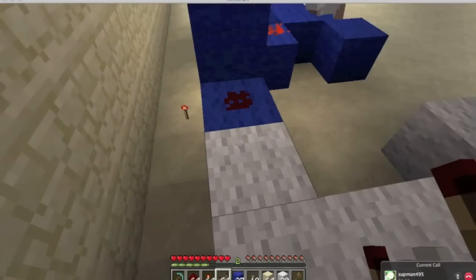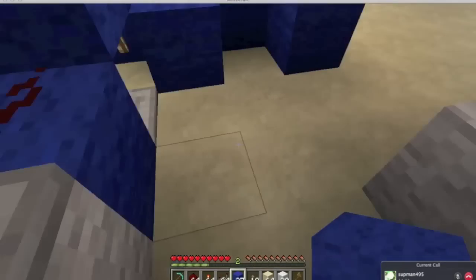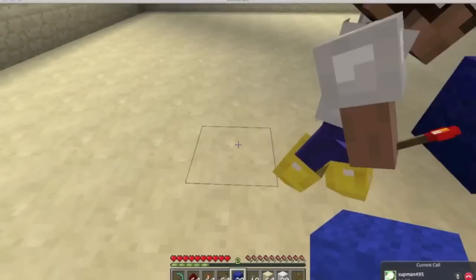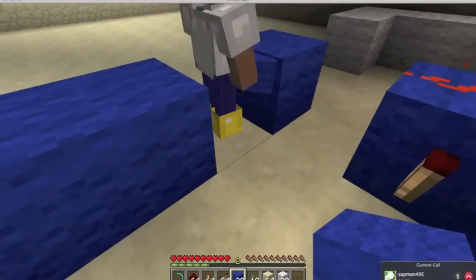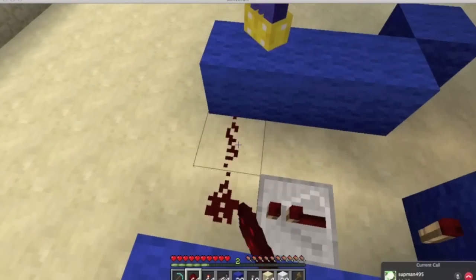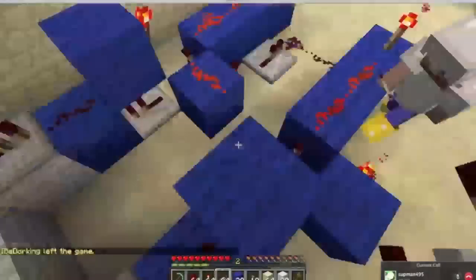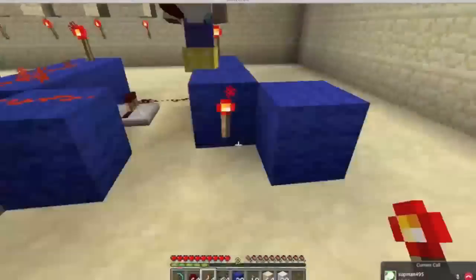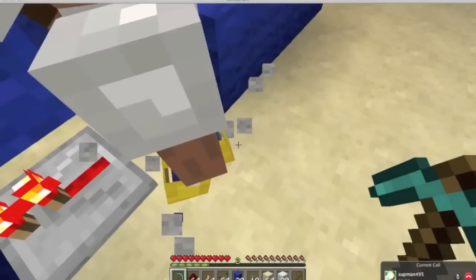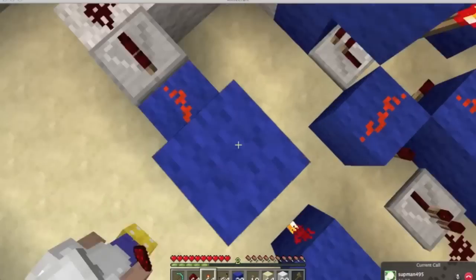Here we have a vertical SR latch, and you can see that's a mistake — you want these separated by two blocks. You want the redstone to be connected at a perpendicular angle so it feeds in. All redstone needs to be connected at a perpendicular angle to actually power the block — that's very crucial. Fast forwarding through this — that's the last one in the circuit. I built four of those; the last one doesn't really need the side block.